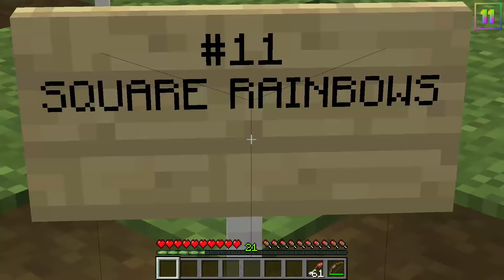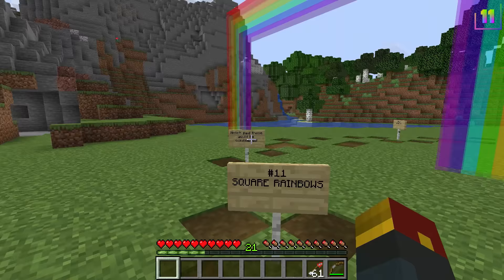Number eleven was square rainbows. Notch said these would be considered, and so as you can see here, we've got a square rainbow — and that's it for that one.